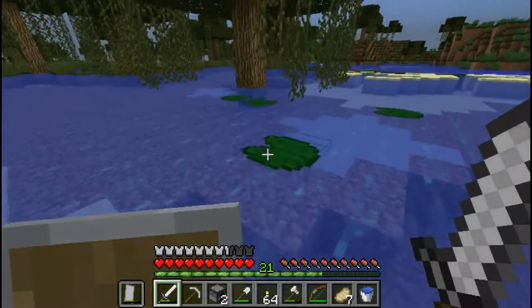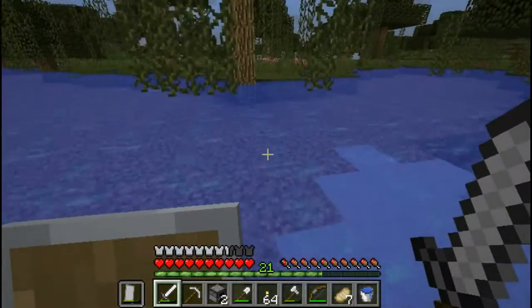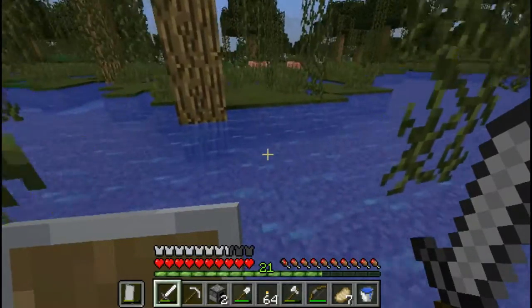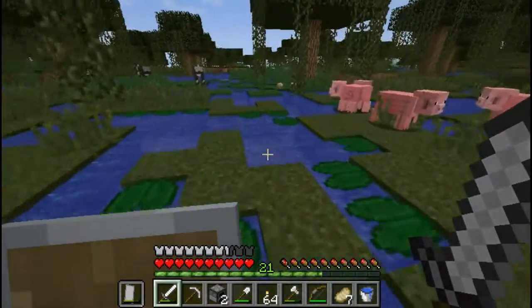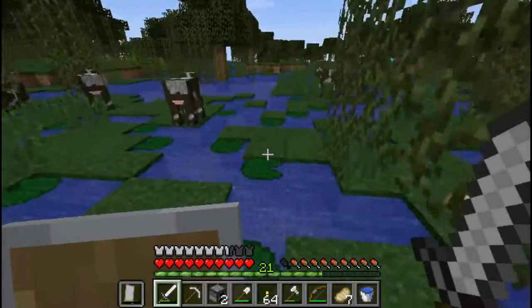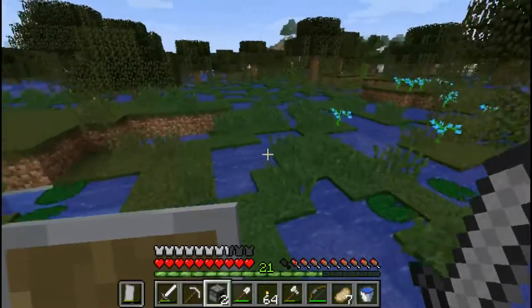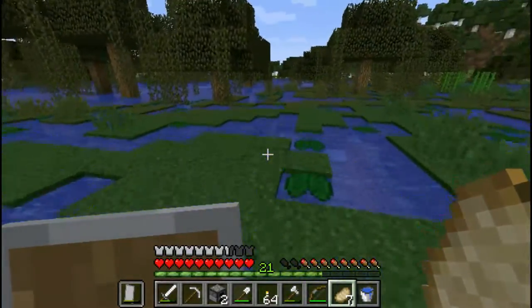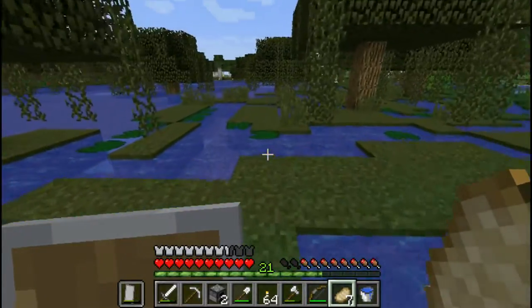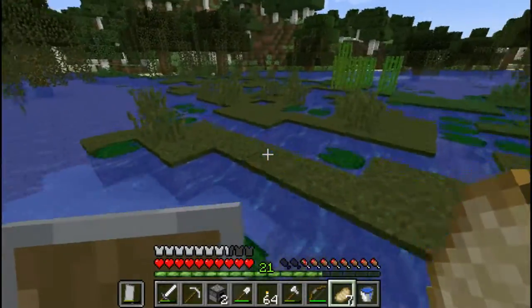Lilypads — use them as platforms, or just swim through the water. That's what I prefer. But in some cases when I need to go fast, I would just jump on the lilypads to make it through faster. But I could not guarantee that would even make things better, since I keep falling into the water.